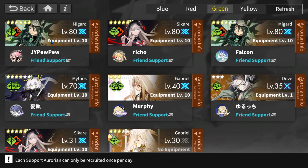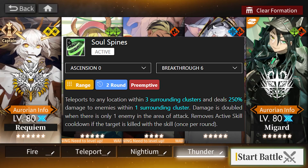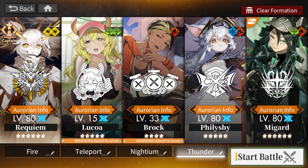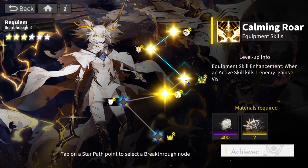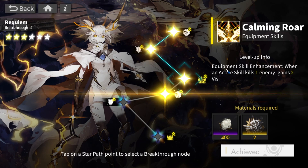I'll show you which one — this is a Maximum Breakthrough Migard. If you have a Maximum Breakthrough Migard, your active skill cooldown is removed if the target is killed with the skill, but it's limited to once per round, so you cannot just spam it like Chandra. But it is actually good enough for this stage anyway — you definitely need this if you want to use my strategy. I figured out: if I have the whale friend, why not abuse it? I also want to show you the Requiem — my Requiem is Breakthrough 3. You actually also need this because of this breakthrough: when active skill kills one enemy, gain two vis. There will be a certain time where there's a lot of enemies on the board and Migard alone is not enough to clear. You will need to use Requiem to clear those mobs, and when you clear them, you can get back your vis by having this breakthrough.